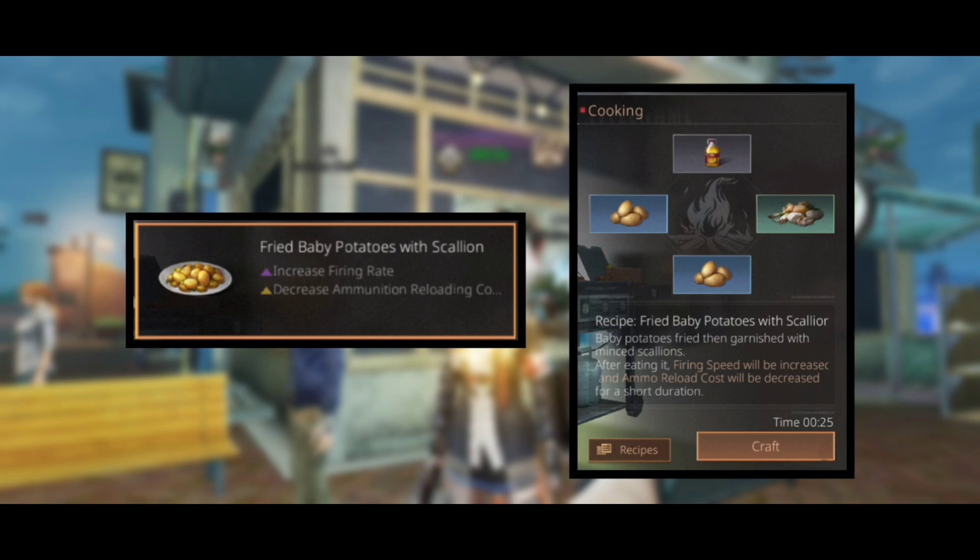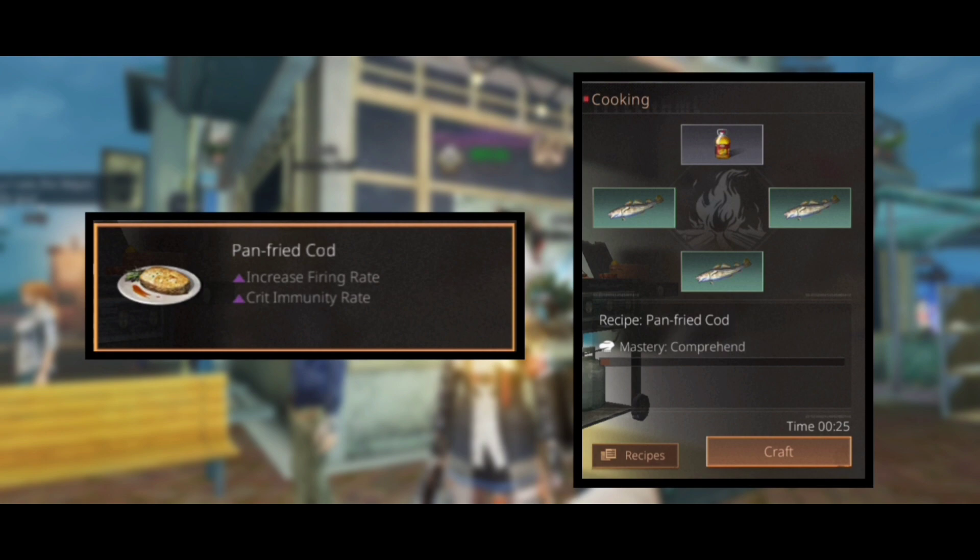The recipe for fried baby potatoes with scallion is two potatoes, ginger, leek, and oil. Next dish is pan fried cod, which will give an increase in firing rate and crit immunity rate, and the recipe is three cod and oil.